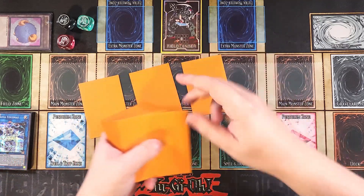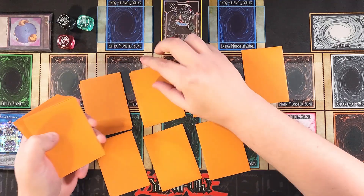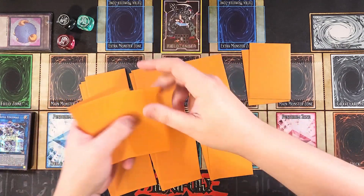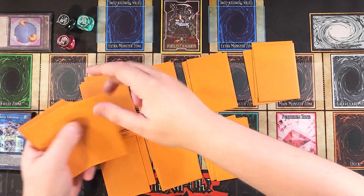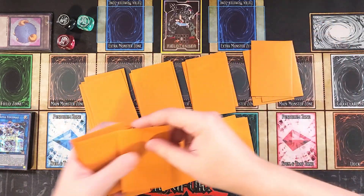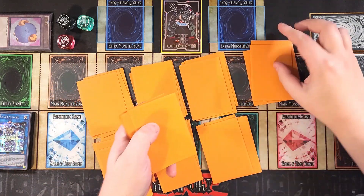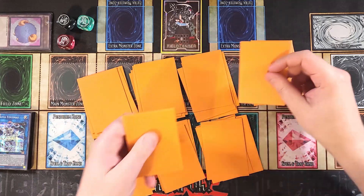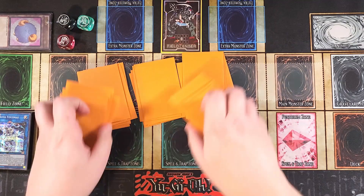This deck is an amazing going-second build of Crusadia, but it can also go first and establish some pretty cool fields. It's primarily an OTK deck — you use your Kaijus to tribute over your opponent's monsters and OTK with your copy of Equalmax, which is a crazy powerful boss monster that gets really big and can OTK extremely easily.